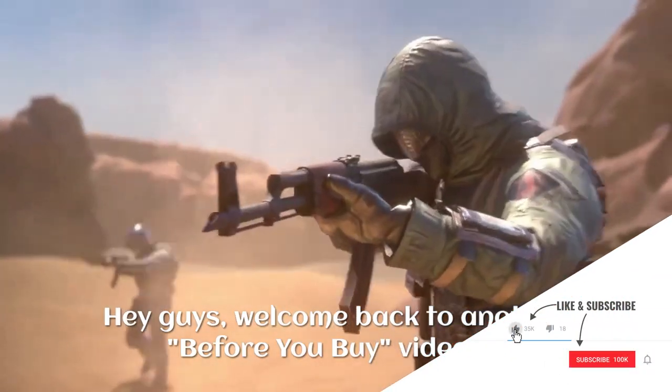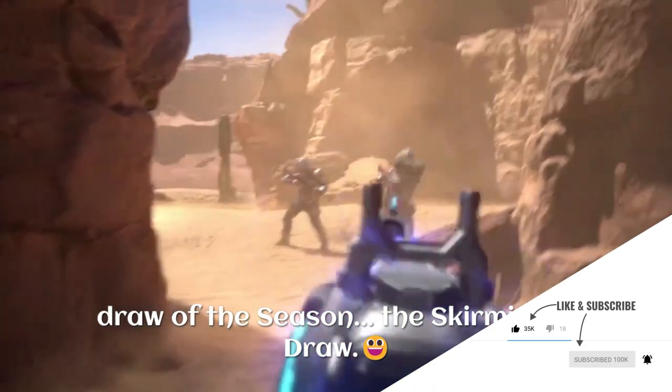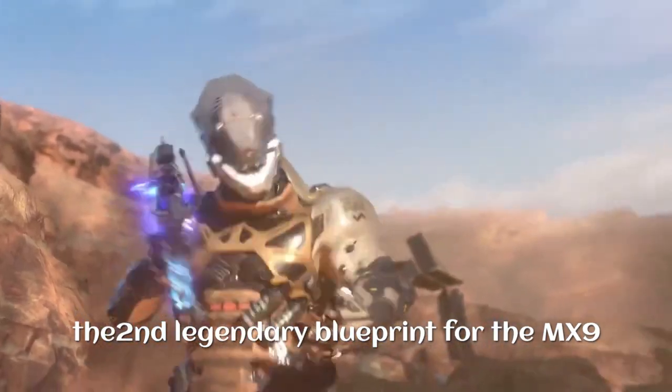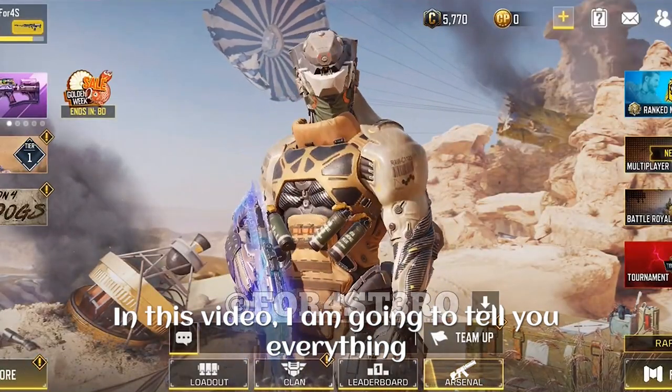Hey guys, welcome back to another before you buy video. This is for the very first lucky draw of the season — the Skirmisher draw. In this draw we are going to get the second legendary blueprint for the MX9 and the fourth FTL skin in the game. In this video I'm going to tell you everything you should know before you buy the draw.